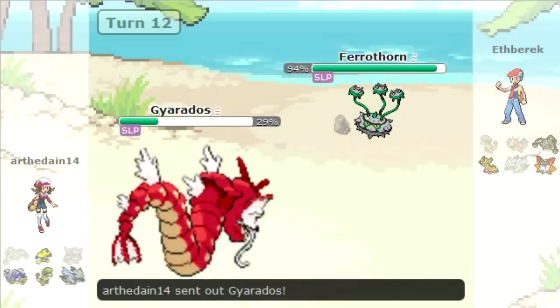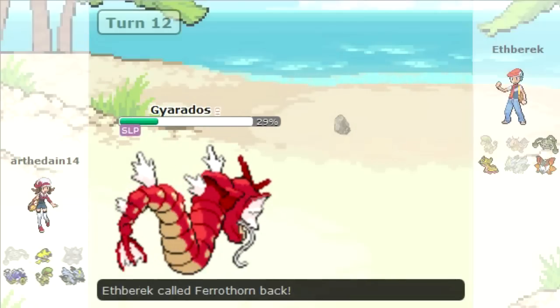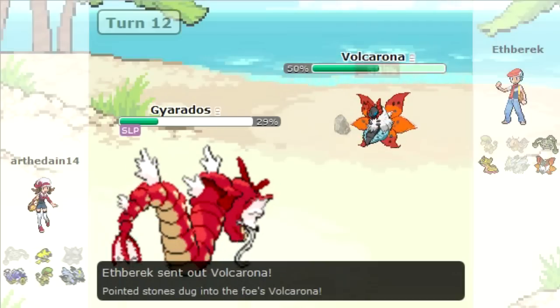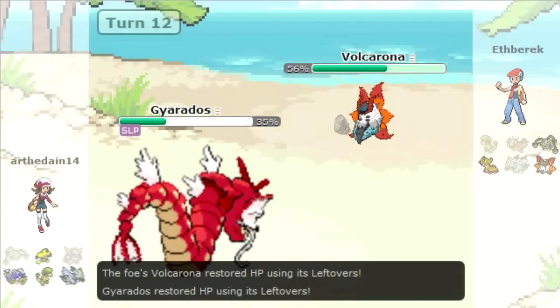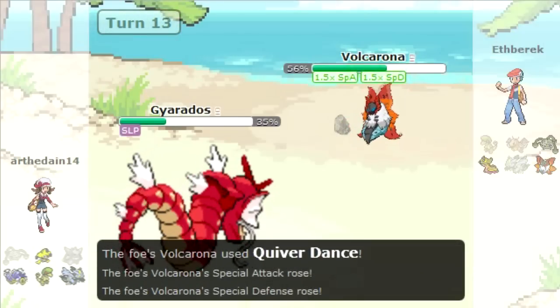He goes into his Gyarados and here's where the game kind of gets out of control. We both do a double switch — I wanted to bring in my Volcarona because, well, why not? It's already going to take half damage from Stealth Rocks, but I have Roost and Leftovers. This is a bulky Quiver Dance set.